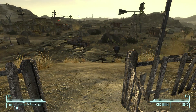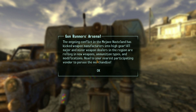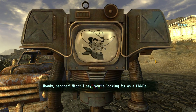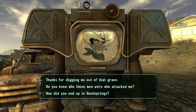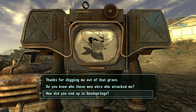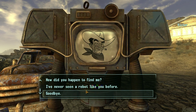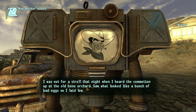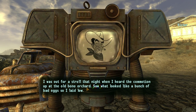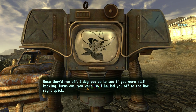Tab takes us out of that. Here's a little machine driving around — who are you? Are you the machine we talk to? Ah, Victor! More DLC stuff. 'Howdy partner, might I say you're looking fit as a fiddle.' Oh thank you, you're looking pretty splendid yourself. Thanks for digging me out of that grave. Do you know who those men were that attacked me? How did you end up in Goodsprings? How did you happen to find me? I've never seen a robot like you before.